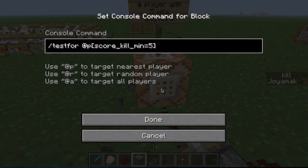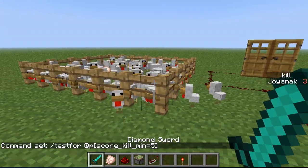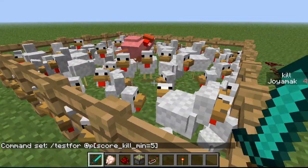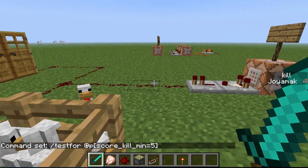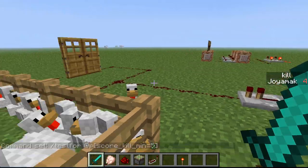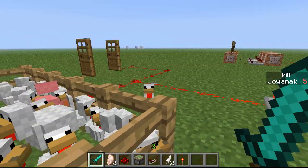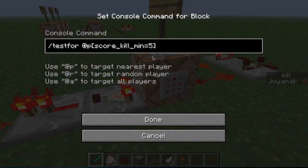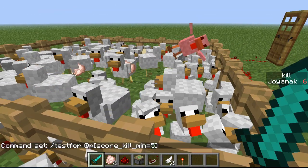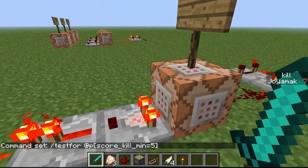So five kills is the minimum. I'm going to get one more kill - now I have four - and when I get a fifth one, the signal goes through the command block and opens the door, just like that. Since it's just a minimum of five, if I kill more, nothing changes - it just stays on.